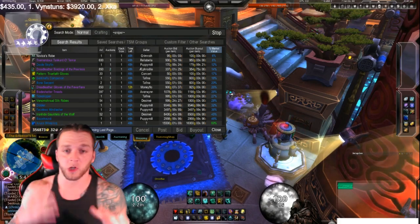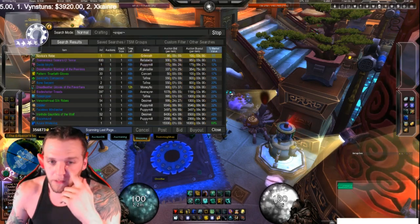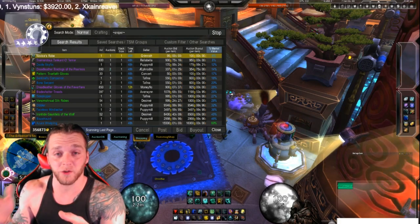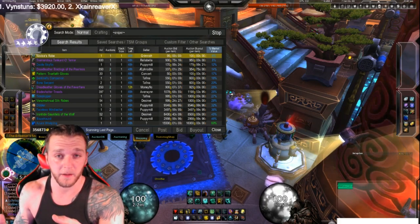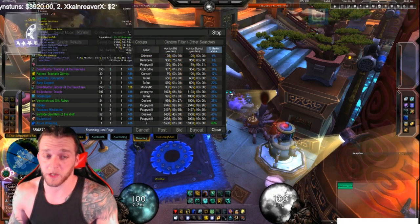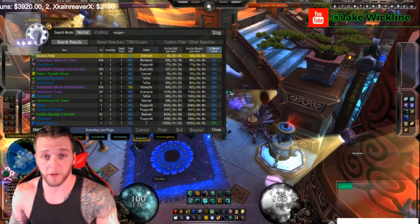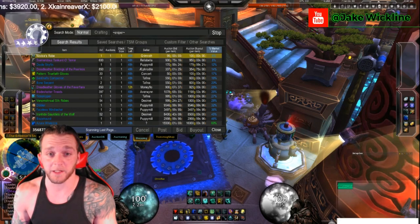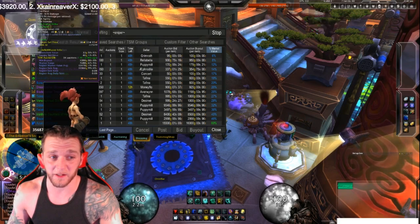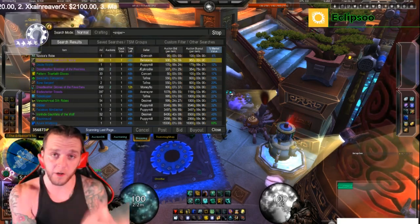First things first, we're looking for a profit. My rule of thumb: if it's a hundred gold to a thousand gold, I'm trying to get ten times my profit back. So a novice robe sells for fourteen hundred — I would pay a hundred gold for this, six percent market value. Fair enough — I would buy that.